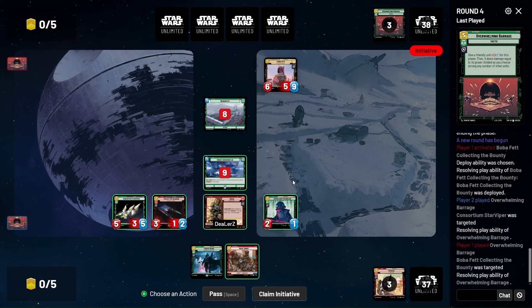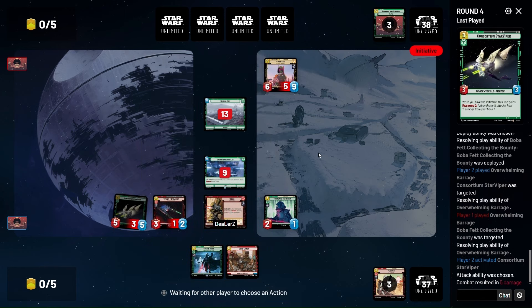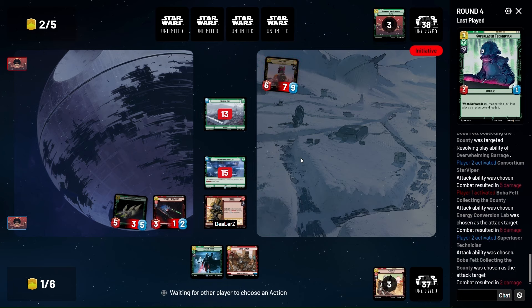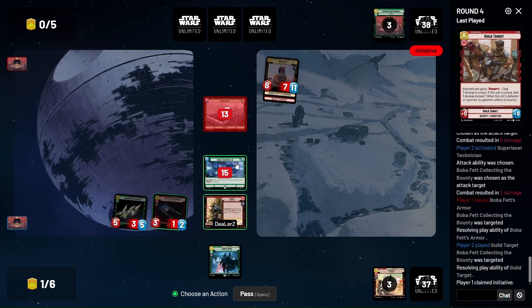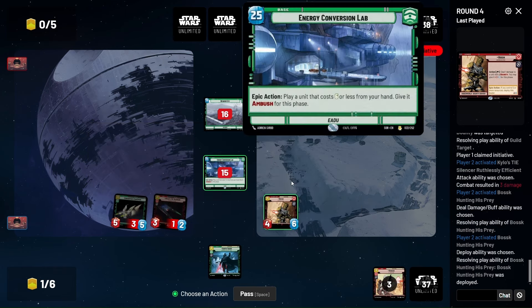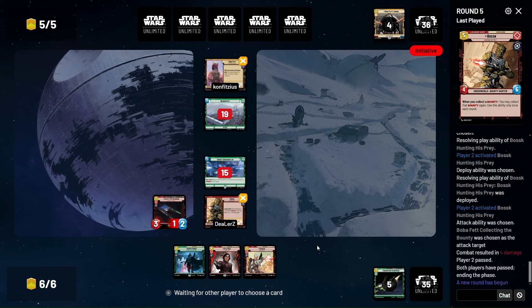We're gonna go five to face so he can't kill Vader anyway. Kill Guild Target that, swing in, deal damage, then attack into his face and pass — and he's dead. Okay cool, it was worth it. So now we have Vader, don't need Dengar anymore. Still have ECL. See what our opponent does — he could have Fett's Fire Spray or Traitorous.